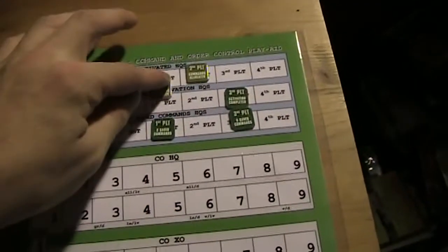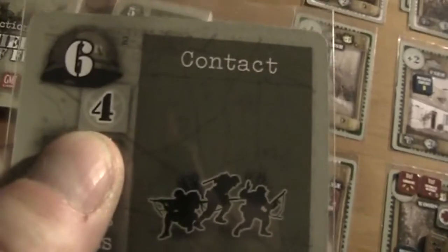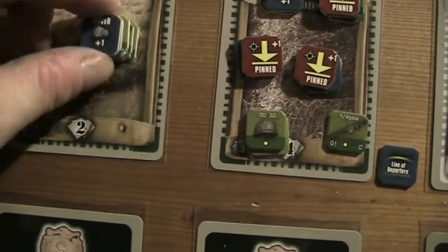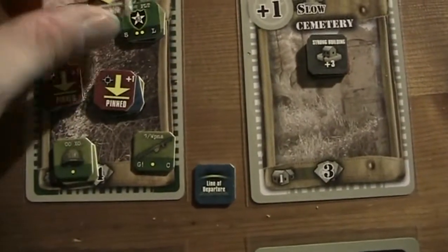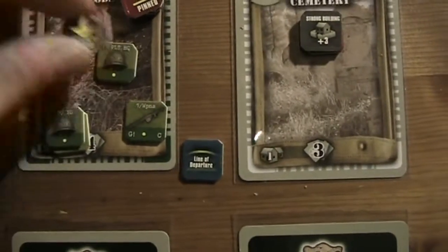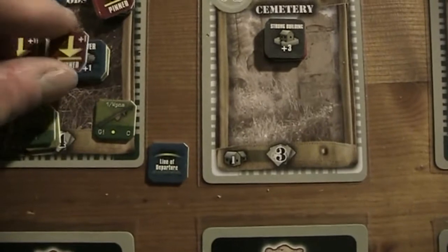Now we come to the first platoon. That's pretty good — it's four command points. Let's see where first platoon HQ is. Here we go — this is first platoon HQ. Problem is it's still pinned.